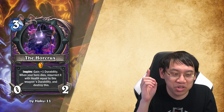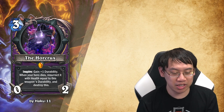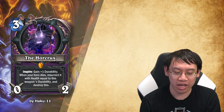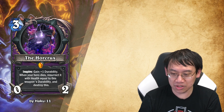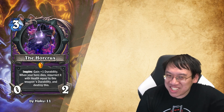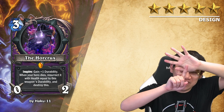So let's begin with the Horcrux. 3 mana, 0-2. Inspire — gain plus one durability! When your hero dies, resurrect it with health equal to this weapon's durability and destroy this. There's a number of problems with this card, but the flavor is so good that I will overlook every single one of them and say design 5 stars, balance 1 star.